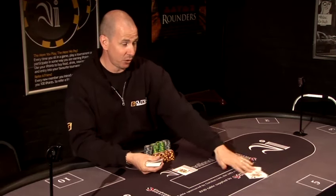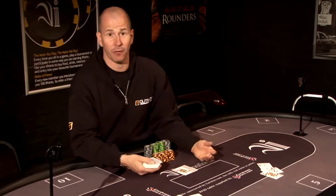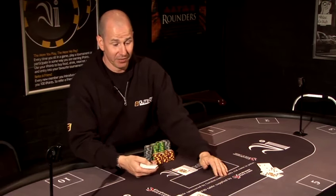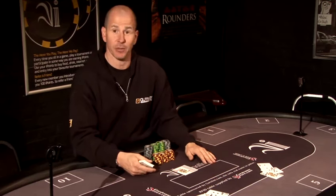Ten-deuce — he's going to take a card, making 12, he's going to bust. Ace-four — he's got five or 15, he's going to take a card; he's got to go because the queen's very powerful. He's ended up with 21, very nice.